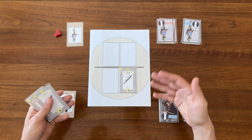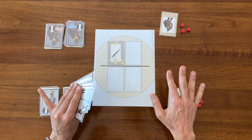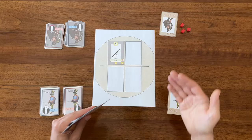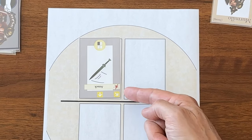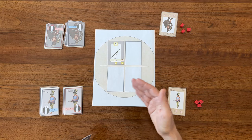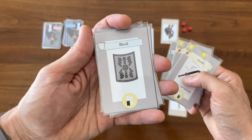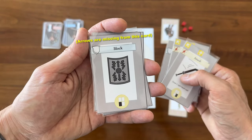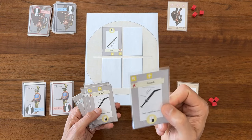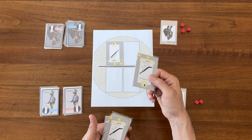Now let's flip this around and talk about things from my opponent's view. Here I am as player two, playing as Thrax. My opponent has played an attack card that does one damage, and the direction of play is either to my left or my right slot. So I have some choices: I can play a card to block the attack with my shield in my left hand, sending play back to my foe, or I can take the damage and play an attack card from my right hand instead.